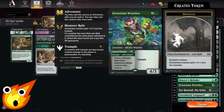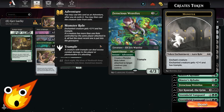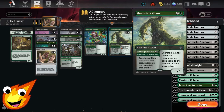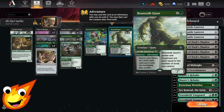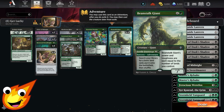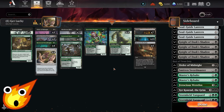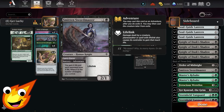Ferocious Werefox in the four-drop slot is a 4/3 trampler whose adventure side creates a Monster Role token — which gives a creature +1/+1 and trample. That leads into Beanstalk Giant, our ramp piece: its adventure side lets you search out a basic land and put it onto the battlefield without it coming in tapped, and on the creature side its power and toughness are equal to the number of lands you control. I also forgot to mention our finisher: Smitten Swordmaster.